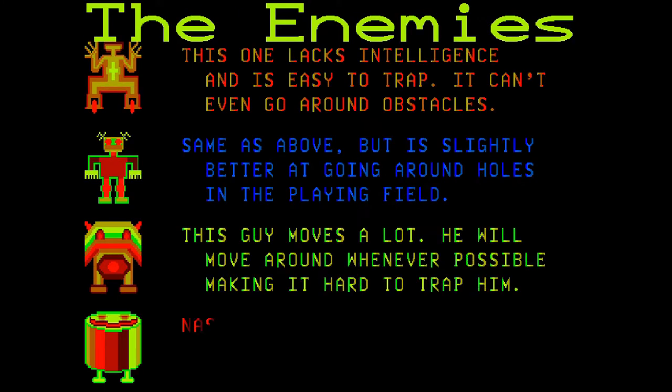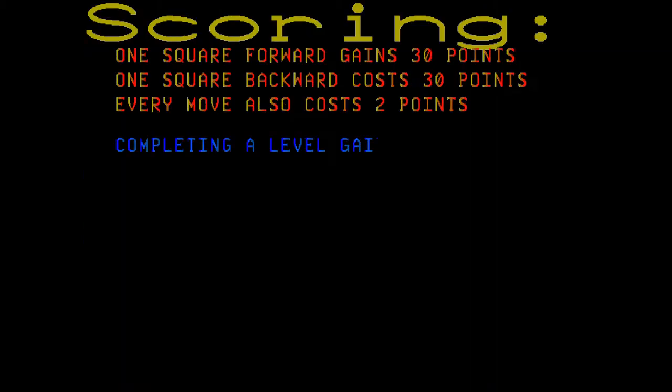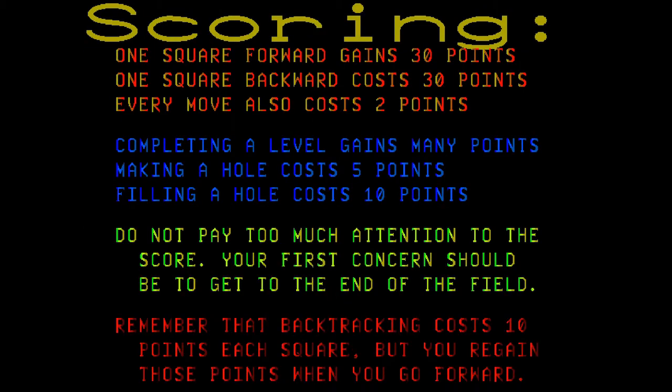Enemies and scoring. This one lacks intelligence and is easy to trap — it can't even go around obstacles. Same as above, but it's slightly better at going around holes in the playing field. This guy moves a lot; he will move around whenever possible, making it hard to trap him. Nasty — you can't keep it trapped for long; it will eat its way out of most traps. One square forward gains 30 points. One square backward costs 30 points. Every move also costs two points.